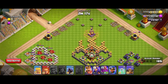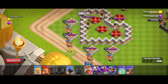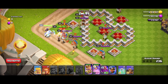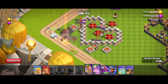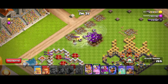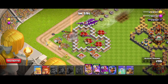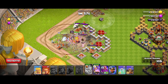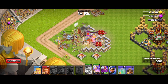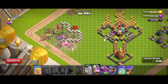My goblins are on the last storage, so next I drop my king, queen, and barbarians and just let them take care of the champions on this side. The goblin triggers traps and so on, so I need to take my time and let the champions do their job. Then I lure out the clan castle with my giant.